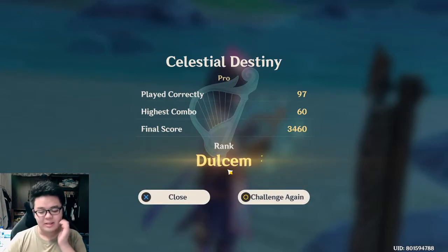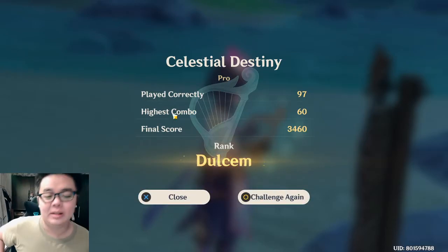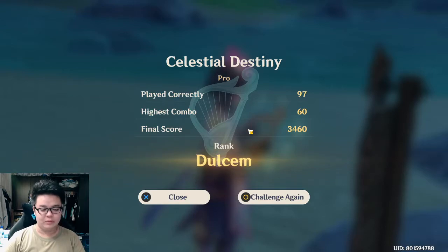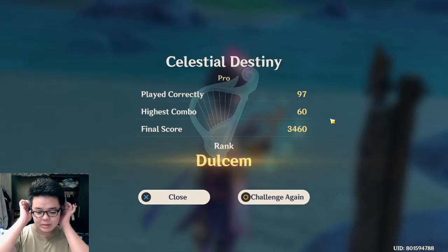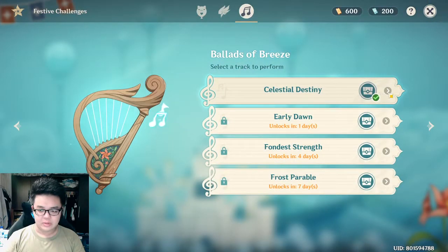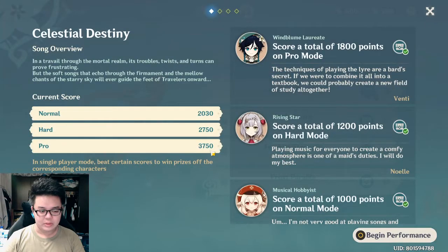So that was the music — my wife said it sounds like spa music. I missed one as you can see, when both rings came down at the same time on left and right — because my screen is a little big I can't see both coming down at the same time, so I think playing on the phone is easier. The final score for Pro Mode should be 3750 for the perfect score.